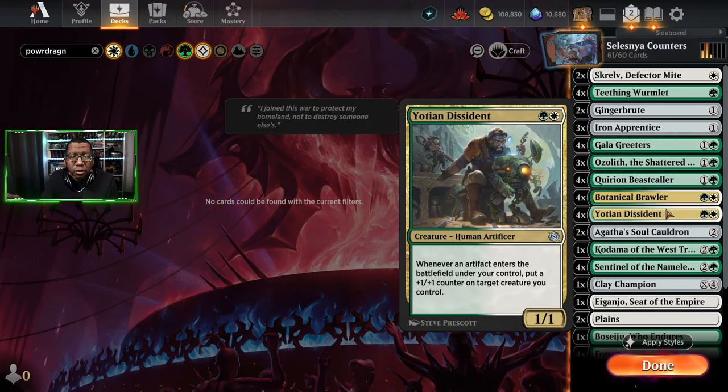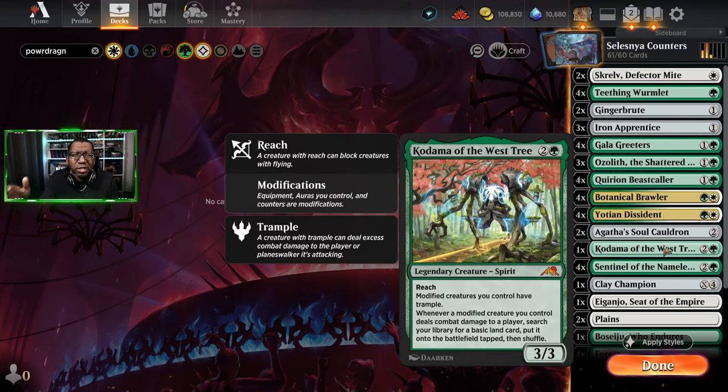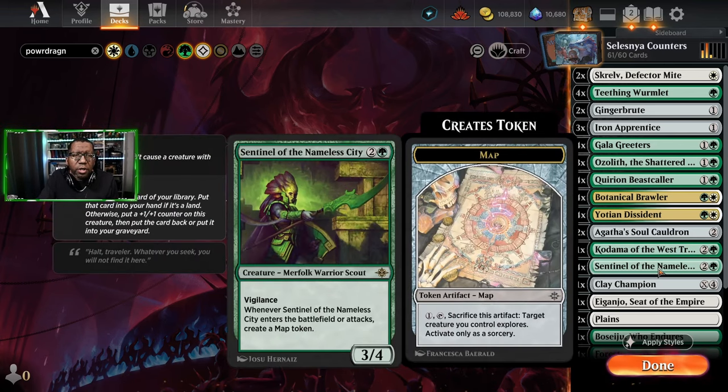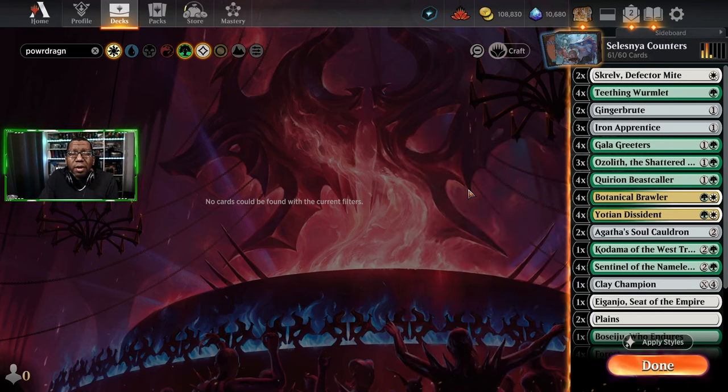Botanical Brawler gets bigger when other stuff gets bigger and tramples on its own. We have Yoshin Dissident, Agatha's Soul Cauldron which cares about Ginger Brute and Scralve, Kadama of the West Tree to give trample against token decks, Sentinel of the Nameless City which makes an artifact every turn, and Clay Champion. One concern about this deck is things that destroy power two or less, or temporary lockdown, but outside of that it should hold its own.